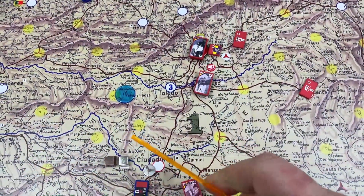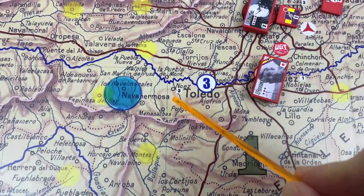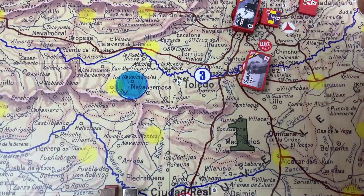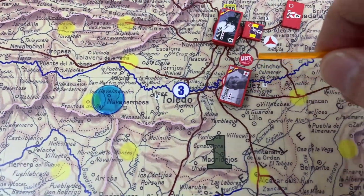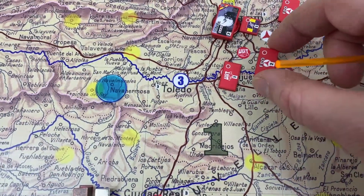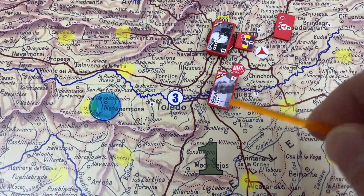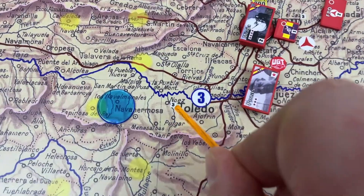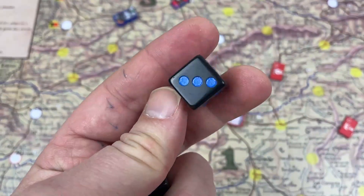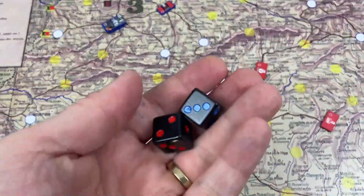Without the fortification on its own, this city — Toledo particularly — has three combat factors. So Posas here doesn't have any combat factors as a commander, but he is commanding two units with one plus two, totaling three combat factors. So it's three against this little three here. It looks like it's pretty even.